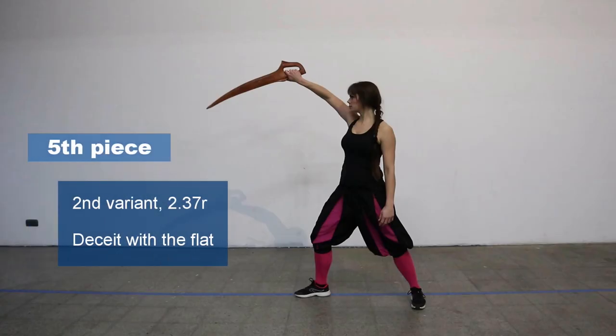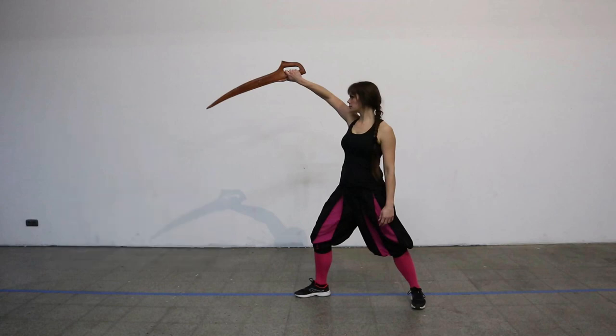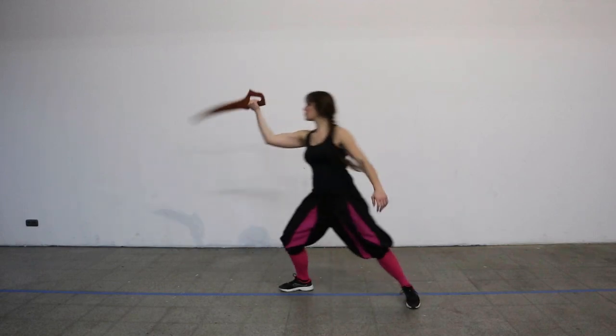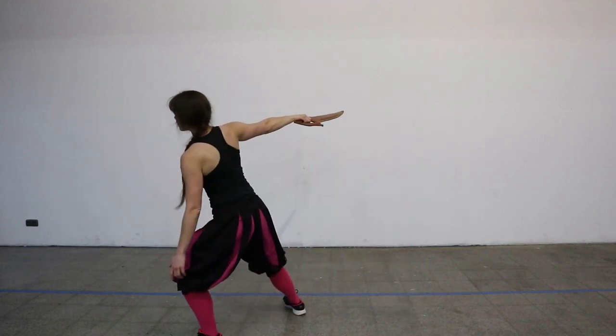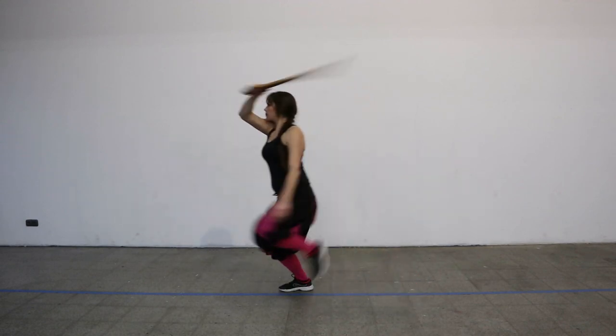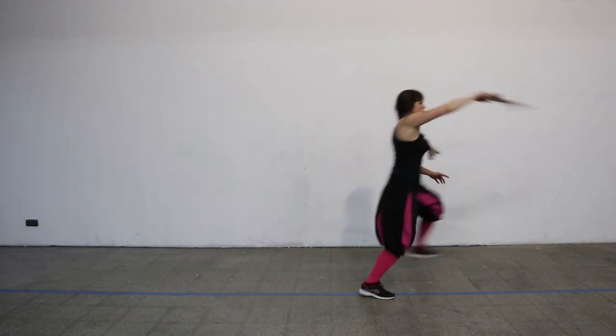In the second variant of the fifth piece, again both fencers start in the Arc and your opponent is not attacking you. In this variant you go again in with a deceit, but a quite different one. You draw back your Dusak to your left shoulder and then want to hit with your outer flat from your right. That is meant to be a deceit, but if your opponent is not parrying that, just pull through and hit with the outer flat from your right. But most likely there's going to be a parry, and then you go around with a very strong middle hew from your left.